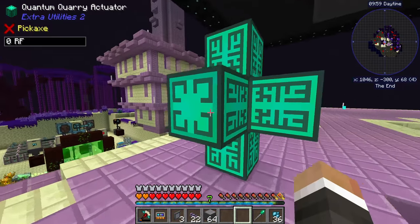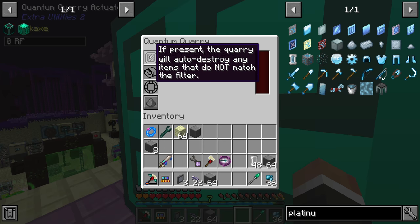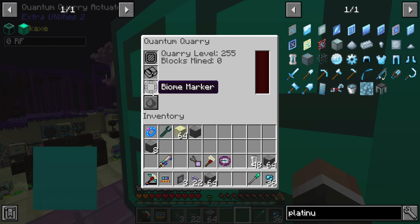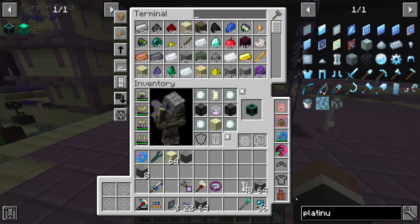There we go. Inside the quantum quarry we have power — it can hold up to 200,000 RF and uses 20,000 RF/t, which is surprisingly low. We can put in a filter, an enchanted book, and a biome marker. I think we're going to want to put a filter in there.